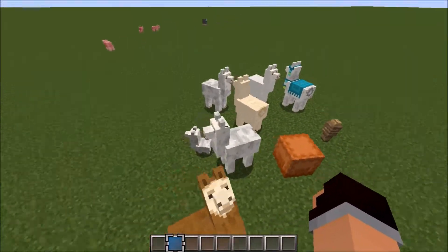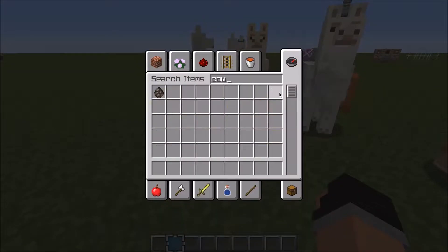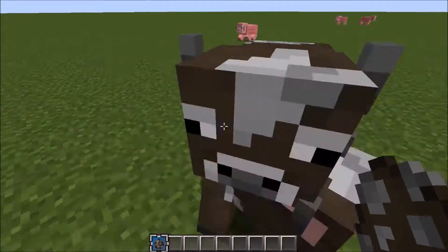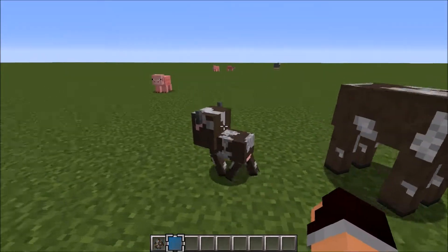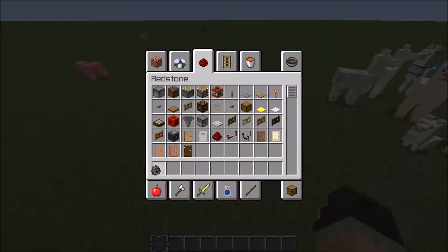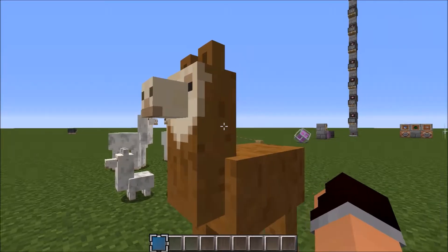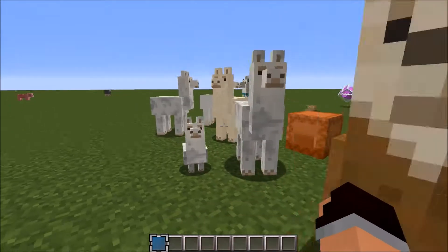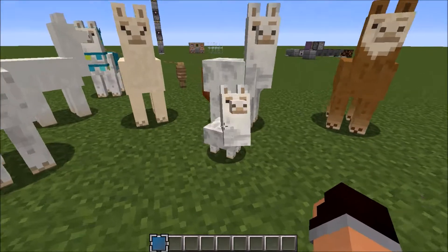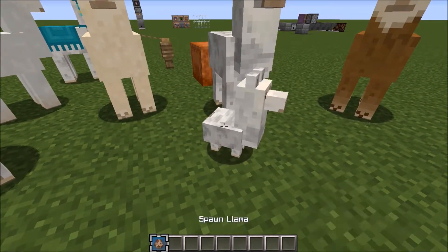The way that mob heads work is that when a mob is a baby, its head is always exactly the same size. I'll demonstrate with something more relatable — a cow. You'll see that the cow shares the exact same head as the adult cow, but obviously the body is a lot smaller. It's supposed to make baby animals look adorable. But with the llama, its head is its entire neck — there's no separation. So the head's the same size but the body's tiny, and it just looks so derpy. I love it.